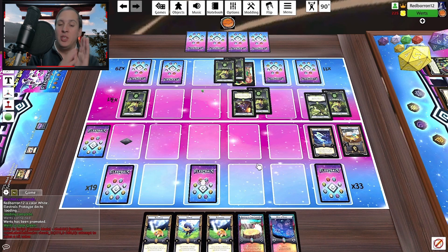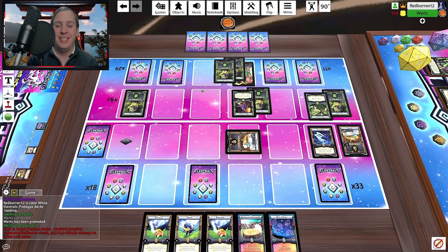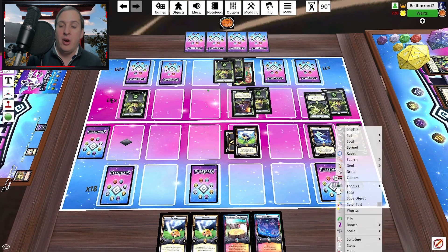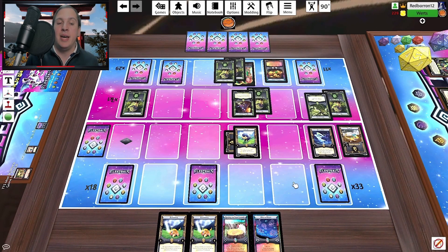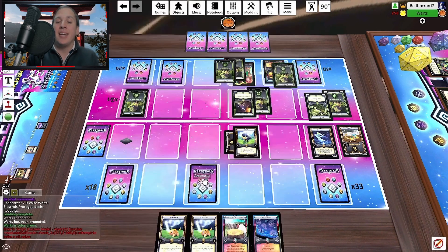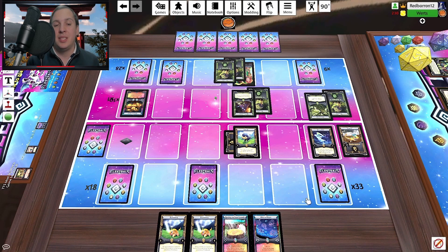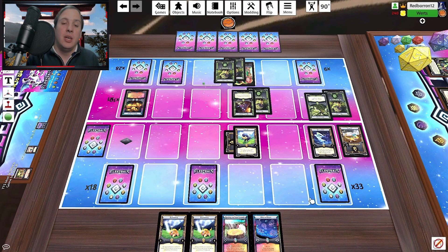My turn now. I draw, and I don't draw anything useful — I draw All to the Stars, which isn't going to help me because I don't have Zeus or any of my stadiums. I try to activate Jolten to get a stadium, but he denies that with a very timely Gorgon's Gaze. So I'm stuck in the river, on a boat, without a paddle.